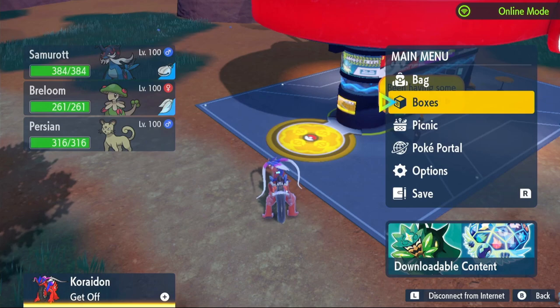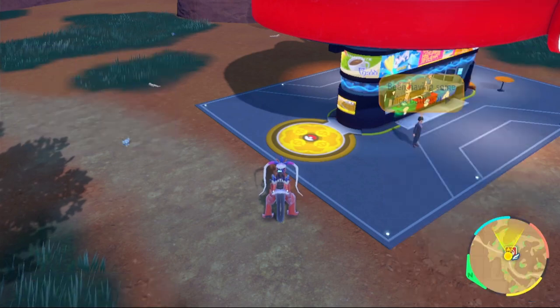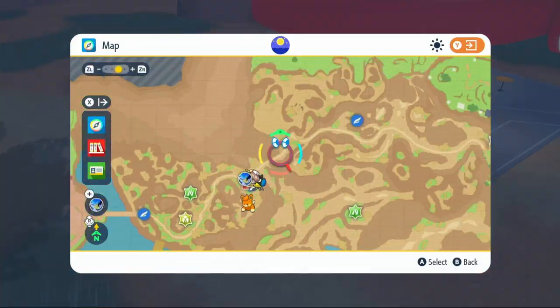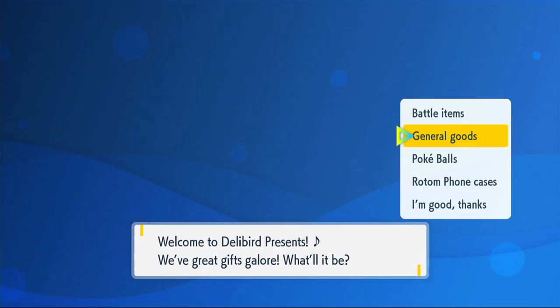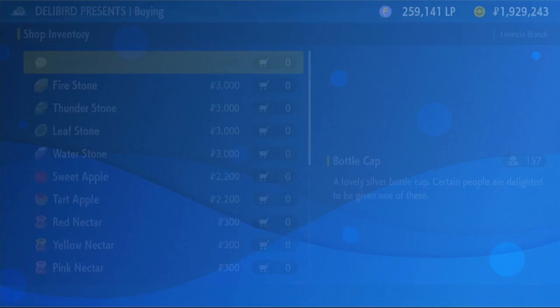Moving on to IVs — go to the menu, click on Boxes, hover over your Samurott, and click the plus button until it shows max EVs in the top right corner. If you don't have 'Best' on everything except Special Attack, you'll want to get some Bottle Caps. Head over to any Delibird Presents shop — I'm going to Levincia North — click General Goods when you're inside, and Bottle Cap is the first item. Buy as many as you need.